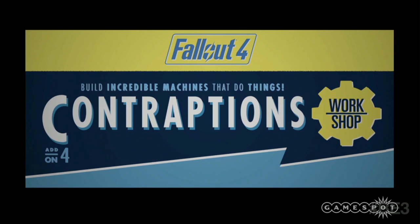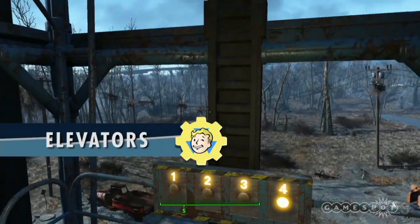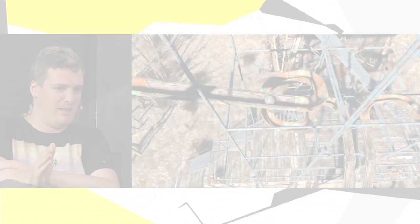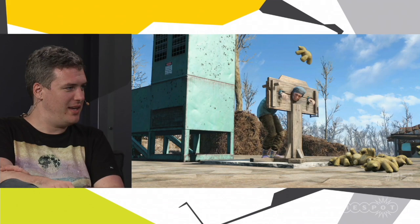You can now build shelters and run experiments, and build vaults. The first thing they showed was the Contraptions Workshop, which was what we talked about in the pre-show that was leaked. And that poor Xbox user had their account deleted or shut off. It's like some sort of Rube Goldberg machine.